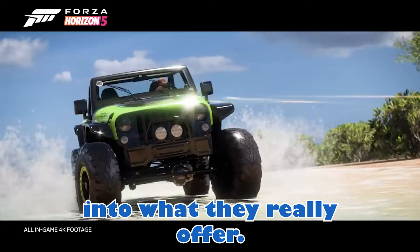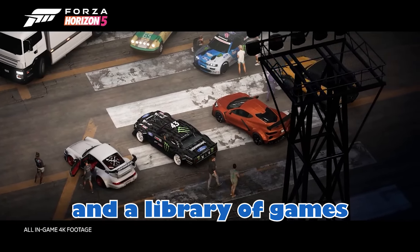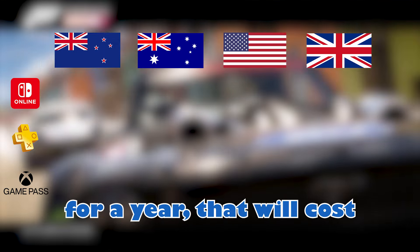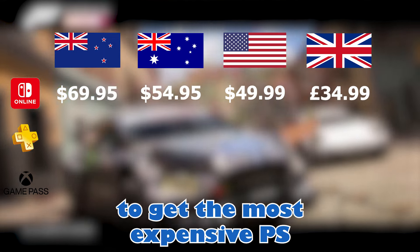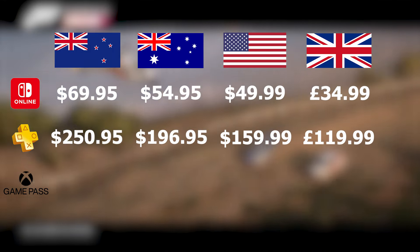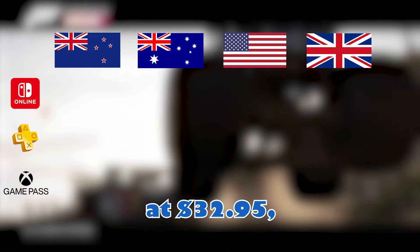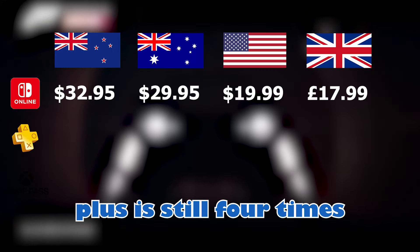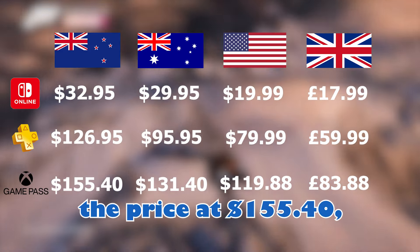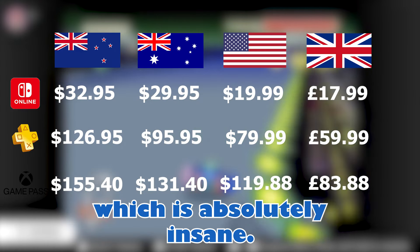If you break down each of the subscriptions, all three give you cloud saves, discounts, exclusive digital content, and a library of games — but at wildly different price points. The most expensive Switch Online subscription for a year costs $69.95. To get the most expensive PS Plus and Game Pass tiers, it's going to cost you almost four times the price — $250.95 for PS Plus Deluxe, and $263.40 for Game Pass Ultimate. Even the cheapest Switch Online at $32.95 compares to PlayStation Plus Essential at $126.95 — four times the price — and Game Pass Core at $155.40, close to five times the price. In the US, a year of Core is six times the price of base Switch Online, which is absolutely insane.